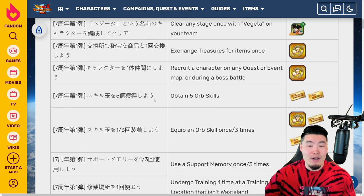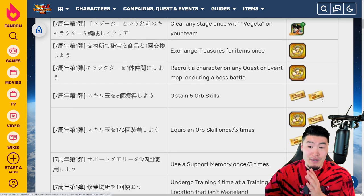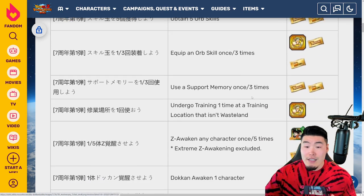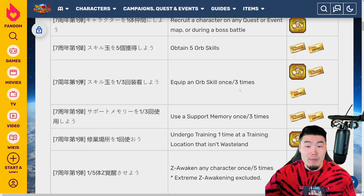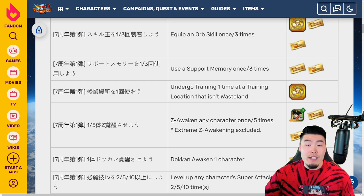There is one mission for obtaining 5 skill orbs, which gives a ticket — so that's number 8. And then we have some missions for equipping skill orbs. If you equip a skill orb 3 times, you get another ticket — so that's number 9.